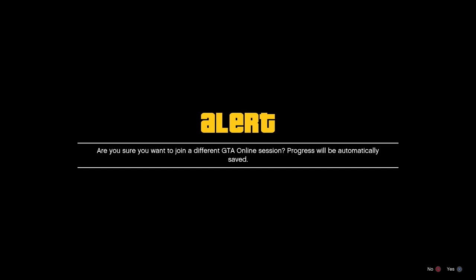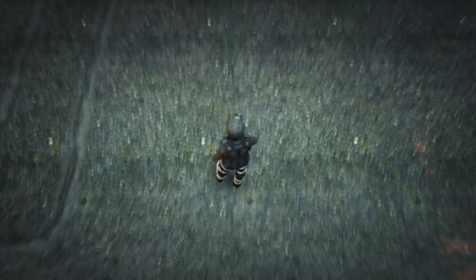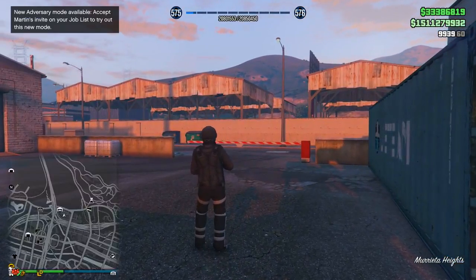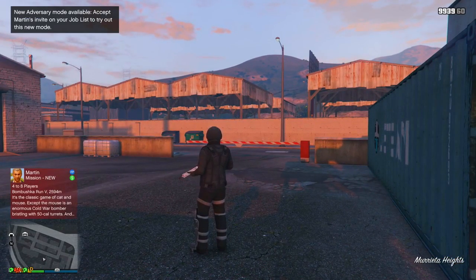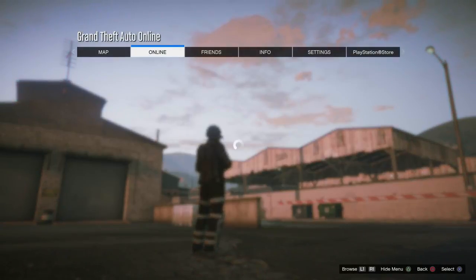Once you accept the invite, you'll see a screen that says: 'Are you sure you want to join a different GTA Online session? Progress will be automatically saved.' Once you see that message, this is where you need to start communicating with your friend. Tell your friend to leave the menu for A Titan of a Job, then accept both alert messages that you're going to receive — you kind of have to do this simultaneously, otherwise it might not work. But once you get it down and you have good communication with your friend, you should be good to go. You'll get a quick error message saying you weren't able to connect to the session, which is obviously true because your friend disconnected. And then boom — you'll be placed into the public lobby and you should be the only one there.